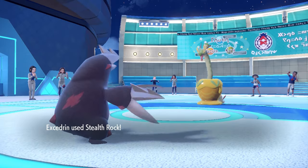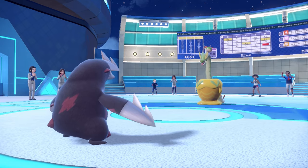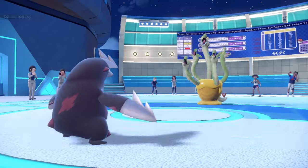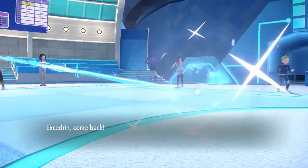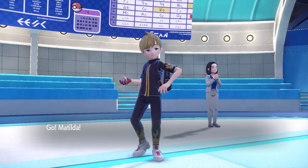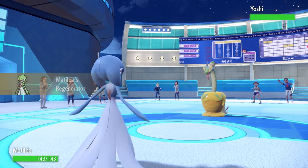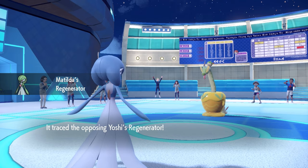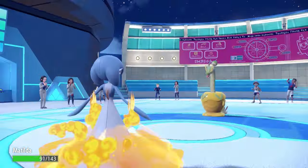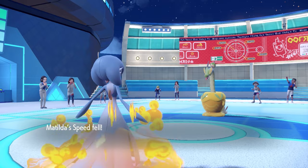Hydrapple comes in nicely on the Excadrill. I just set up my Stealth Rock, but I'm feeling like I should probably get out of here. I don't really know what type of set this thing is working with — a lot of the time it's going to be an Assault Vest. I decide to bring in the Gardevoir. I'm going to trace the Regenerator, which is always nice, but instead I just get a bucket full of syrup thrown at me, and not only does it cover us in candy syrup, it also drops your speed.